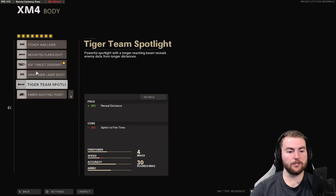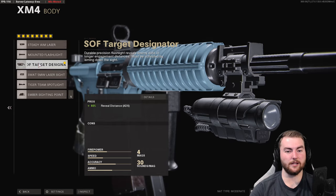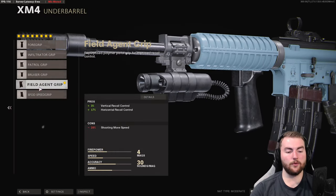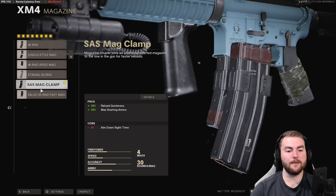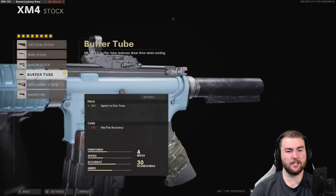In the body slot we're going for the SOF Target Designator, giving us a 60% increase to reveal distance when aimed down sights. In the underbarrel slot we're going with the Field Agent Grip for a 3% increase to vertical recoil control and 17% increase to horizontal recoil control. In the magazine slot we're going with the SAS Mag Clamp so we don't hurt our aim down sight speed, giving really fast reloads. In the handle slot we're going with the Serpent Wrap for a 25% aim down sight speed increase with only a 10% sprint-to-fire penalty.